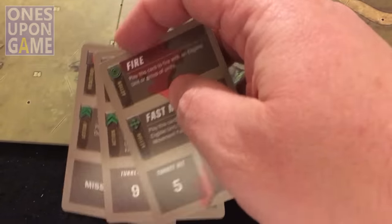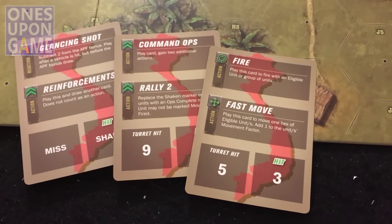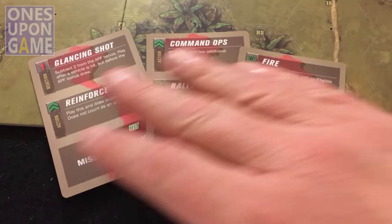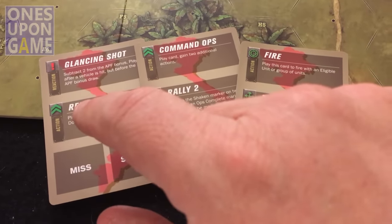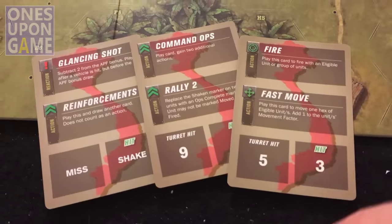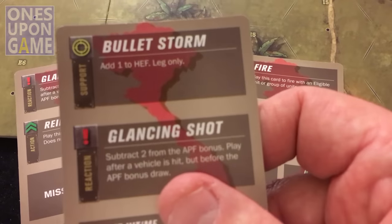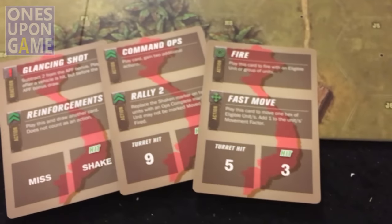Let's see a couple of impulses here and show the thought process. The way the cards work - when you hold them in your hand, you're going to use one of the two options on each card. Red is a reaction, so I could play that when he does something to me. Green is an action I can take on my turn. And yellow is a support card - you would play it to supplement your action. So if I was doing a fire here, I could add one with a support card.